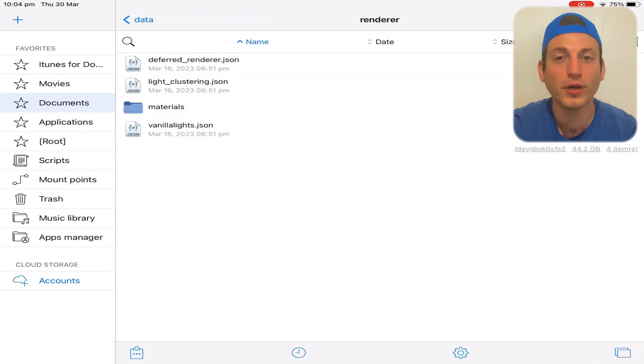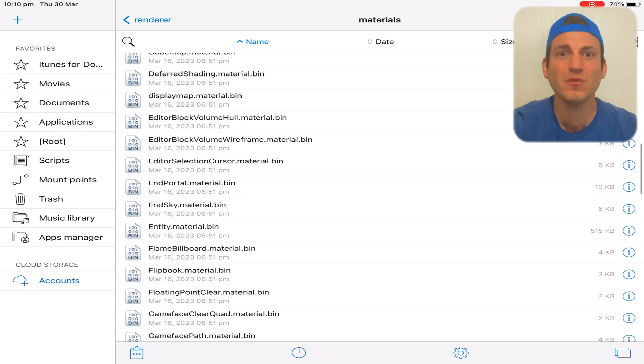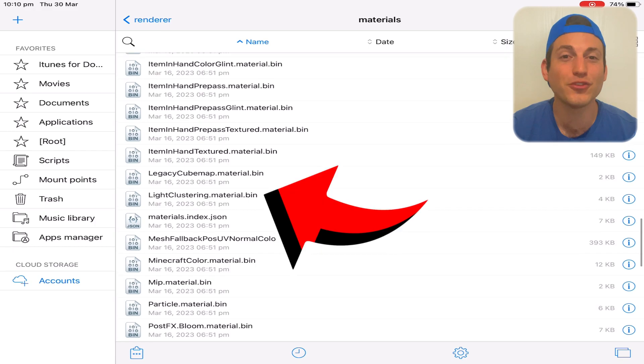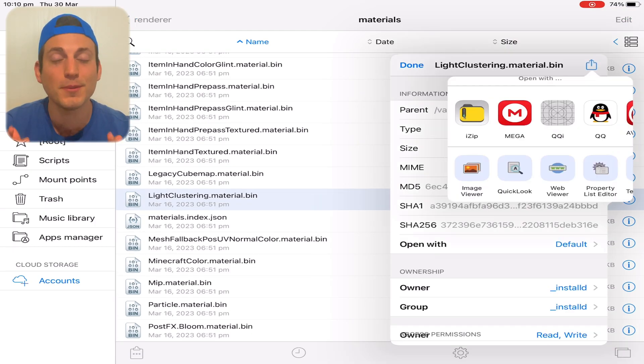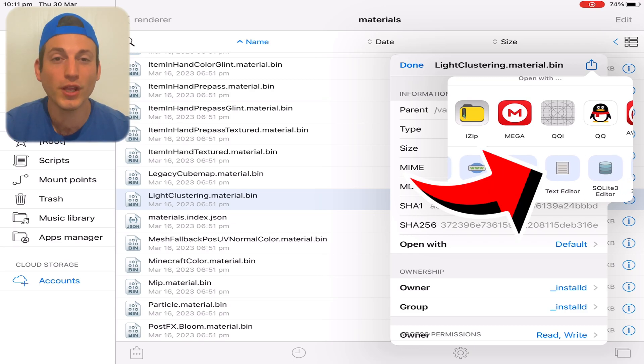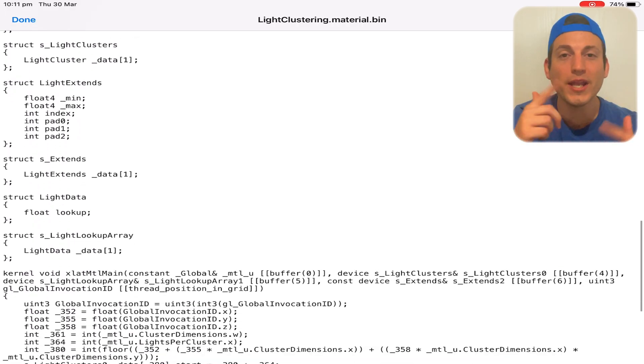All you have to do is go into the Minecraft folder, and just like installing Render Dragon Shaders, you do need to go into that Renderer folder. Once you are in here, as you can see, there are all these different codes. Once in the folder, all you need to do is navigate to the specific file — as you can see on screen, this one. There are so many files in here, but make sure you select this one. All you have to do is open it as a text editor, and scroll all the way down.